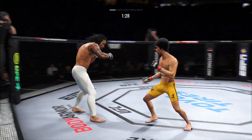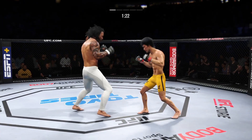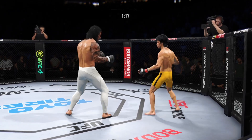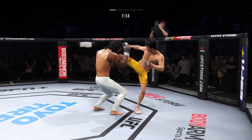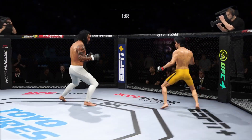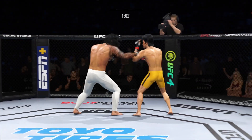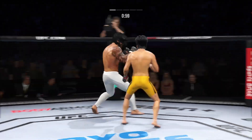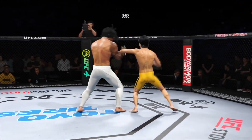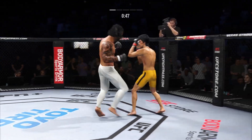Very nice leg kick there by Lee. Really using his reach advantage there with that punch, DC. He's got it going now. Nice connection there. Another punch landing. Big liver kick landing to the elbow. Perfect timing on the Superman punch. Good series of punches by him there. He has been busy throughout — he's doing a great job with the hands. He looks like a professional boxer out there. Left hand punch from the clinch. Lee's head kick is blocked, so no damage inflicted there.